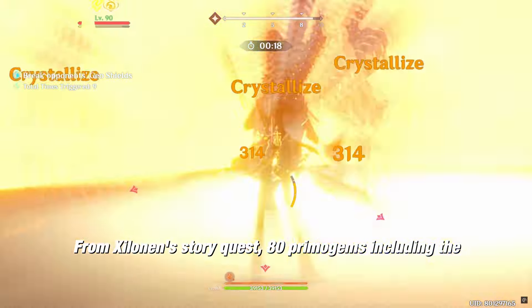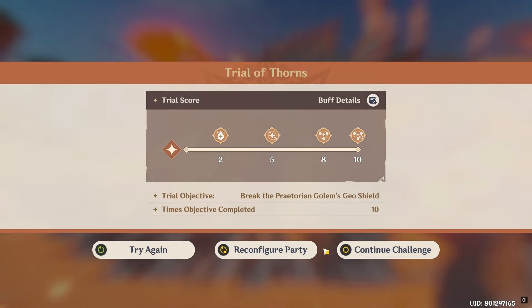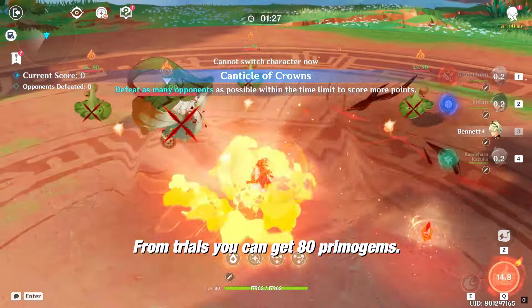From Zelonin's Story Quest, 80 primogems, including the achievements we get from the quest. We will also be getting an extra 400 primogems from exploring Natlan. From one Paimon Shop Reset, 800 primogems. From Trials, you can get 80 primogems.